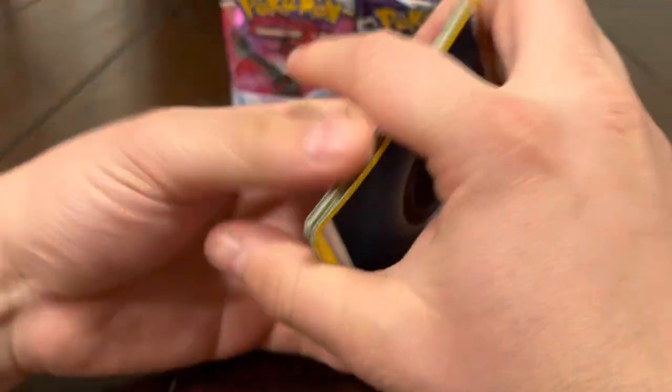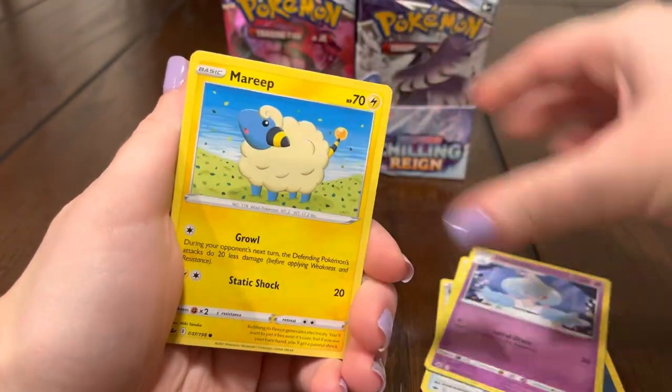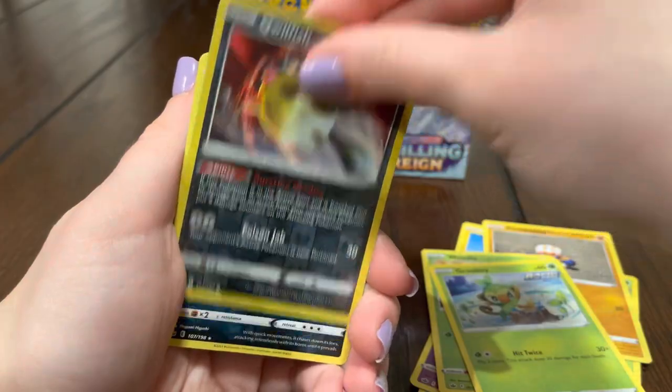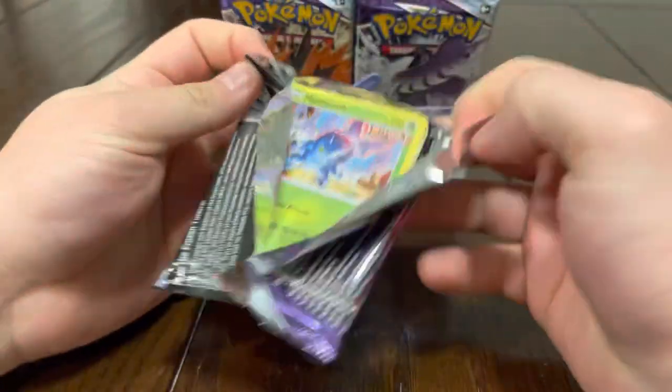Hopefully gonna pull the fire. Energy, Energy, Meoni — what, that's literally a name — Melanie! Melanie, Heracross, Clobbopus, Rookidee, Skeptic, Hattrem, Skwovet. Next pack, got the Galarian Moltres in the front of the pack — please pull that Galarian Moltres right now!